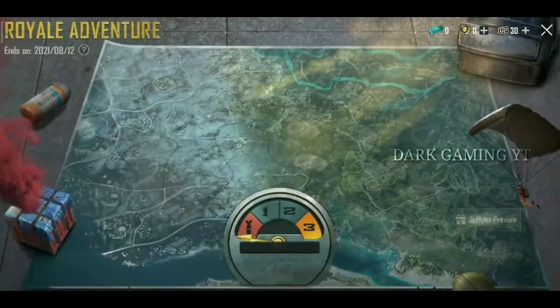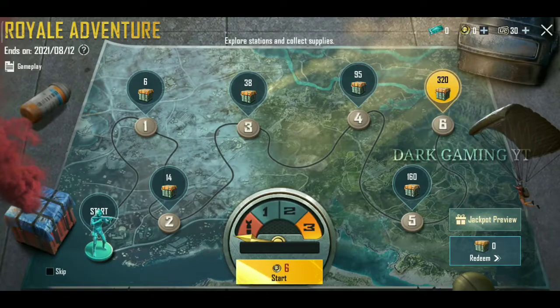We can play in this RP badges section — we have 6 RP badges. If we play with these RP badges, we can play in 320 drop points. We can collect this bike skin. If we play in this Royal Adventurer's new section, we have 6 RP badges.